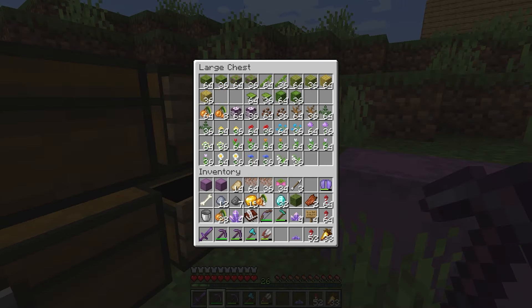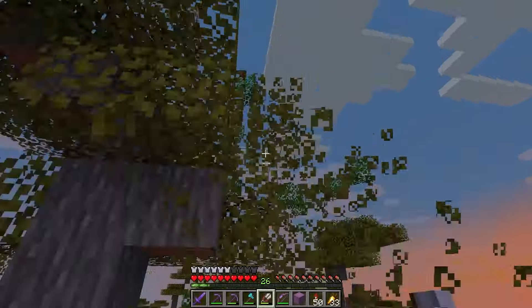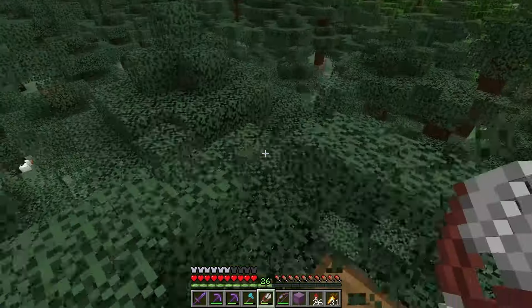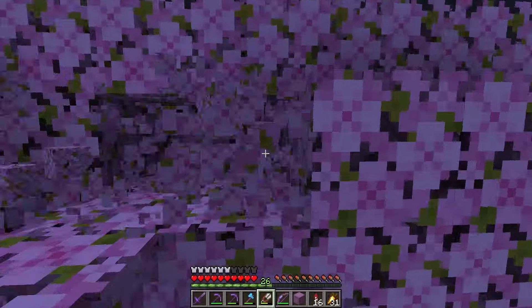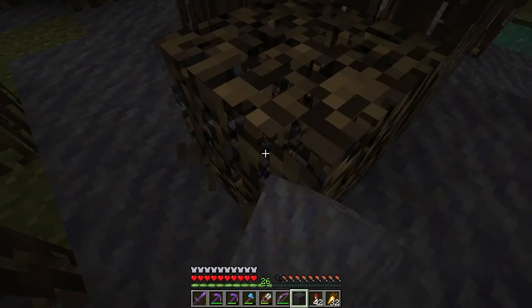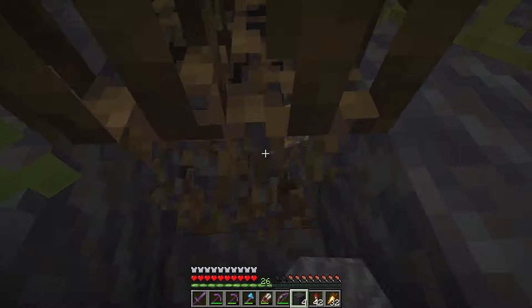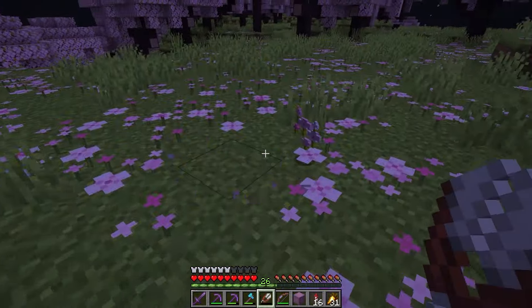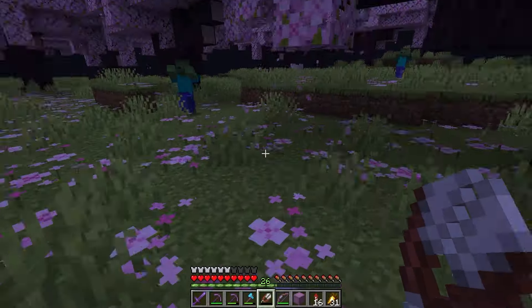All the different leaf types were pretty simple — I just had to locate the individual biomes again. In the mangrove biome I also got mangrove roots, muddy mangrove roots, and lily pads. And whilst I was in the cherry fields I got the required pink petals too.